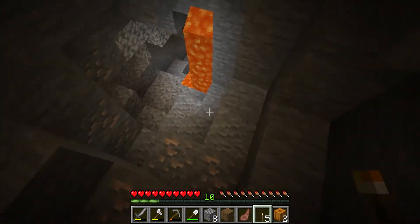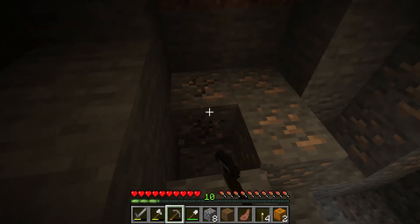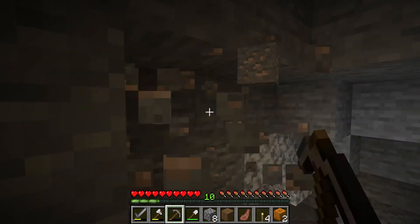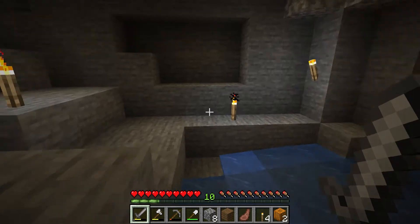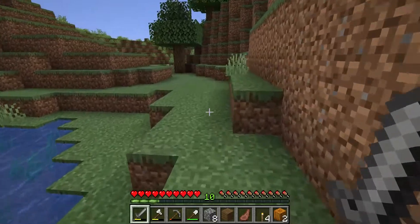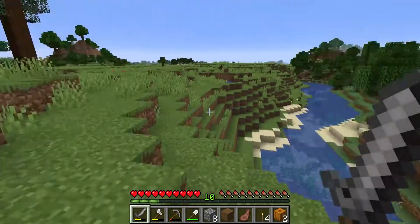Oh yeah, look at this — oh my god, we found iron! You'd be excited for a diamond but this is iron for me — I need iron. We need some protection as well, and this is going to sort out what we need. I hear something — I think it's our time to move. Oh my god — amazing! A nice amount of iron, perfect. I'm happy now. Let's get back to the base and smelt it up. Our base is just on the edge right there.